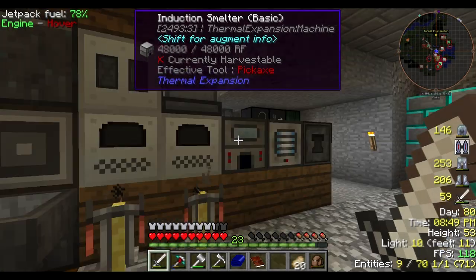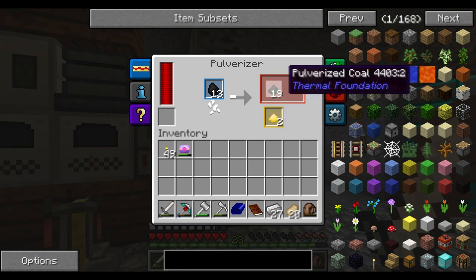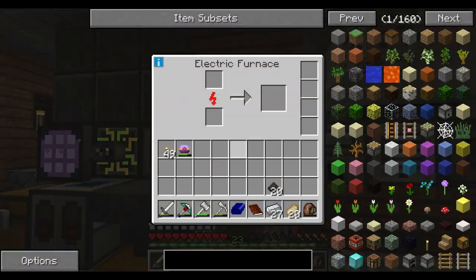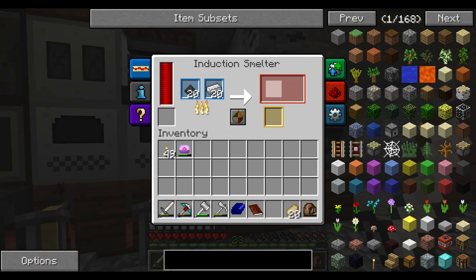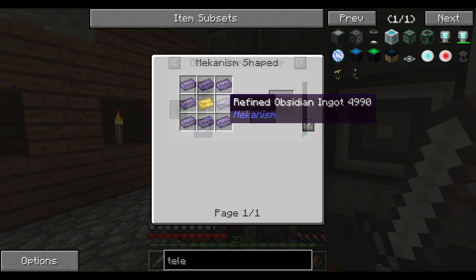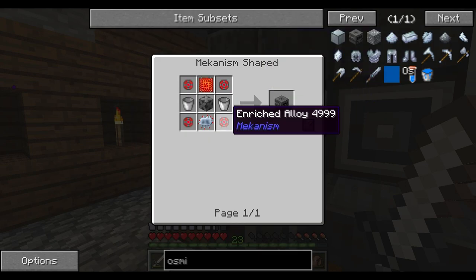Let me grab the osmium and switch those to blocks. We got some sulfur out of this too. Where's the induction smelter? There it is. Got 20 — that'll give me one-to-one. I'll put the rest of the iron away. Now let me take a look at the other teleporter with the frame. What the heck? It requires an osmium compressor — okay, let's make one of those.